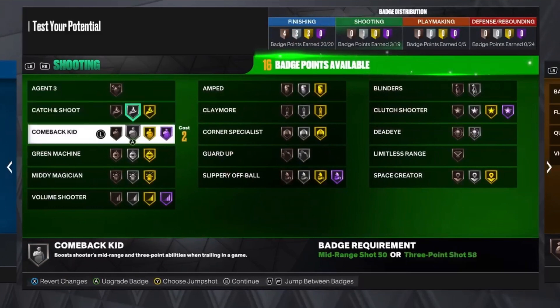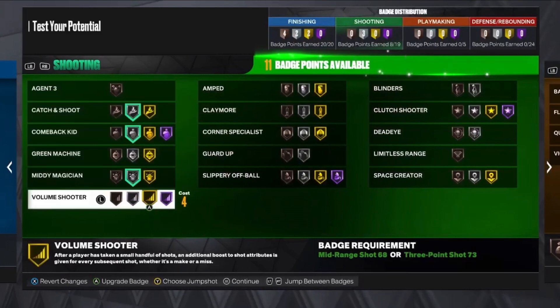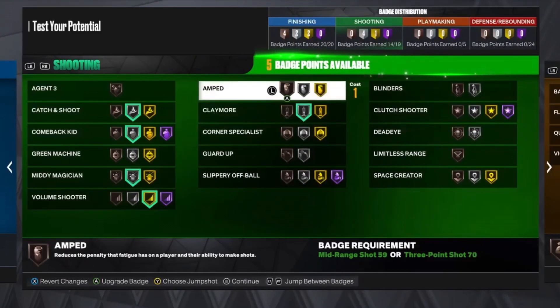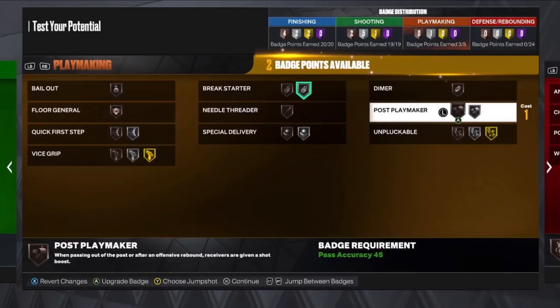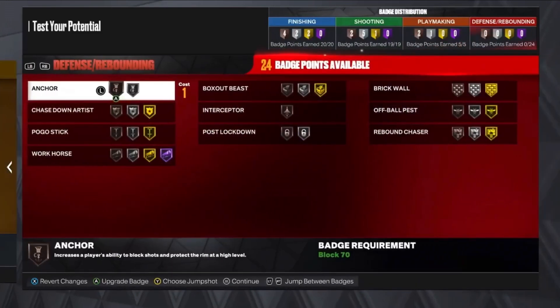The shooting badges: Catch and Shoot on silver, Comeback Kid on silver, Mini Magician on silver as well, Volume Shooter on gold, Claymore, Amped, Corner Specialist on silver, and Guard Up on bronze. For playmaking, we're gonna put Break Starter, Unpluckable, and Post Playmaker on bronze.